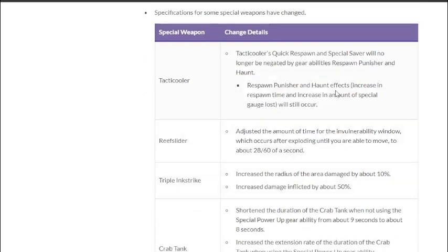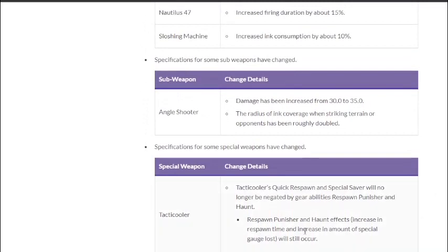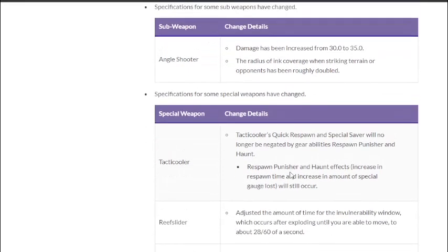Respawn Punisher and Haunt effects — increasing respawn time and increasing special gauge loss — will still apply. So it won't respawn almost instantly, but it will take a little bit longer than a full quick respawn build with Tactic Cooler. Next: Reef Slider — adjusted the invulnerability window after exploding until you're able to move, to about 28 out of 60 of a second.